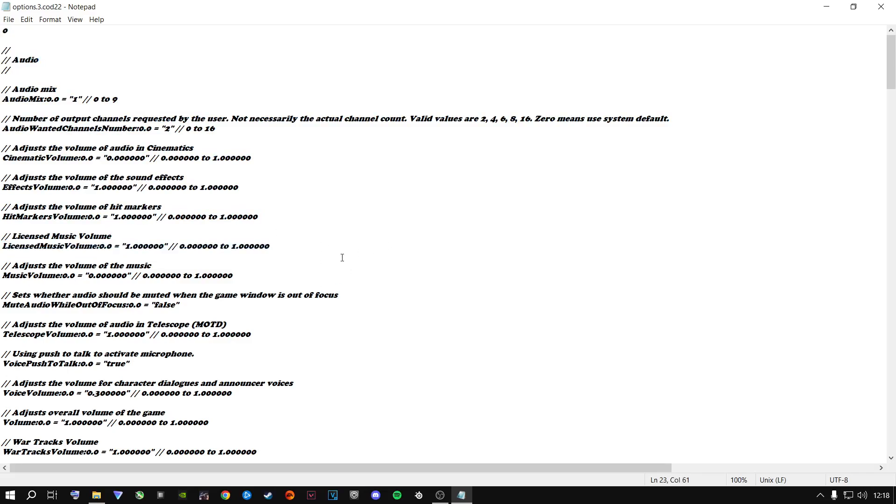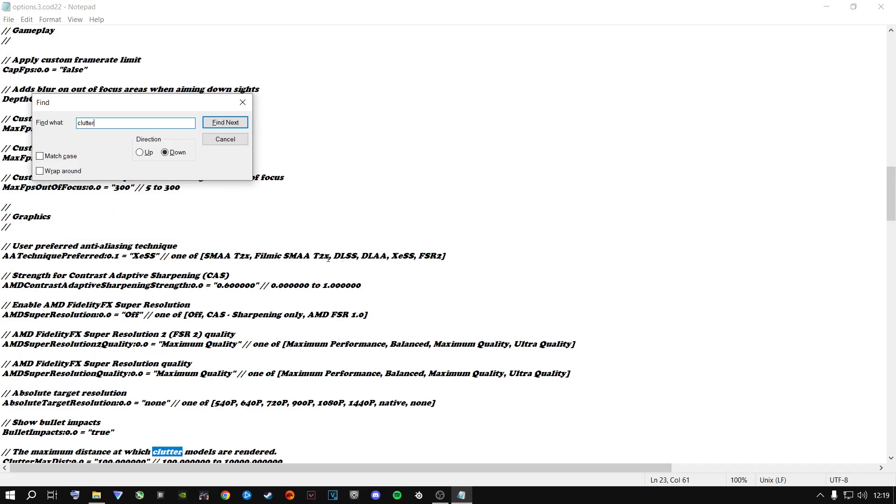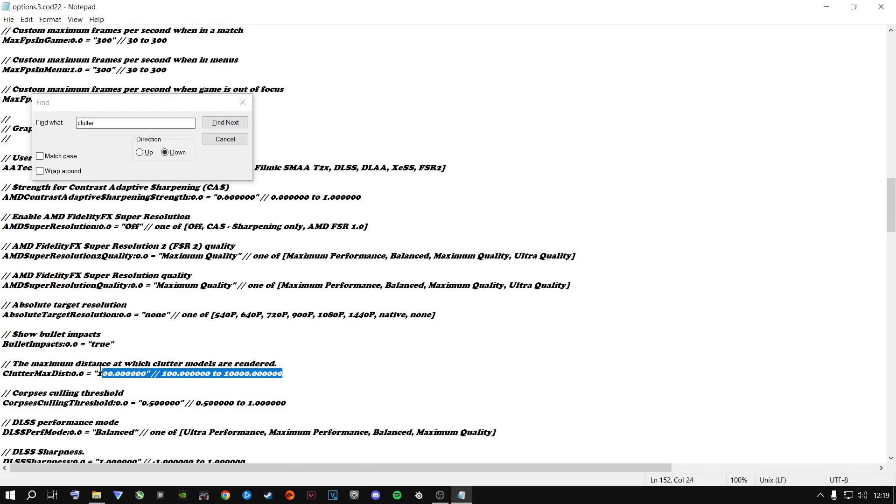To find something inside the config file, it's very easy — just press Ctrl+F and type what you're looking for. We're currently looking for 'clutter', so type in clutter and press Enter. Scroll down and this is what we're looking for — the clutter draw distance. This is for your CPU and GPU to do less rendering work in general, putting less load on both.